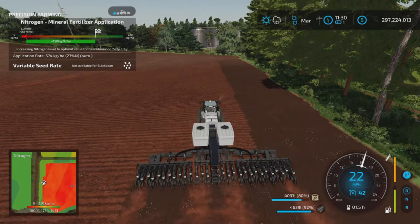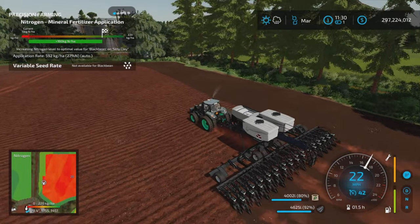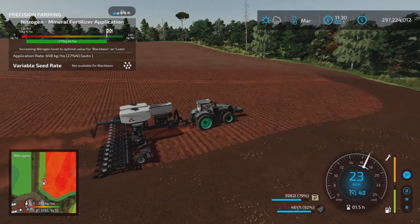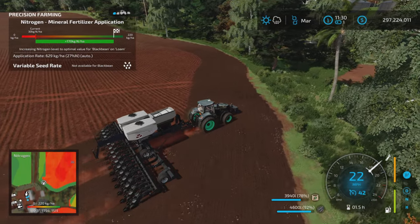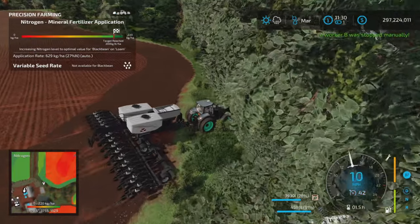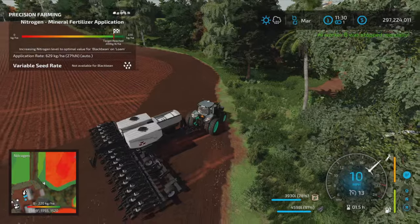This planter is limited to 9 miles per hour but I have the drawbar on there, which lets me go as fast as my little tractor will pull it. I do like going faster than what it says I can go.